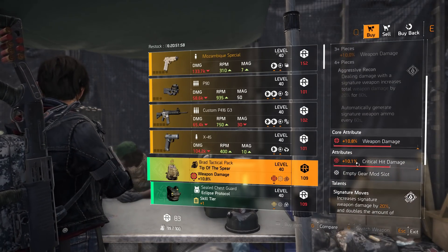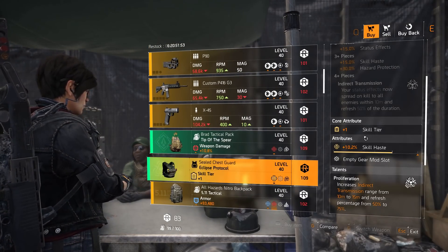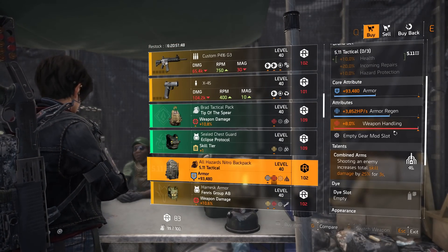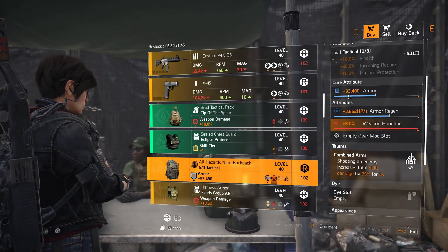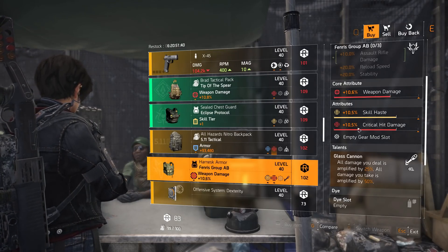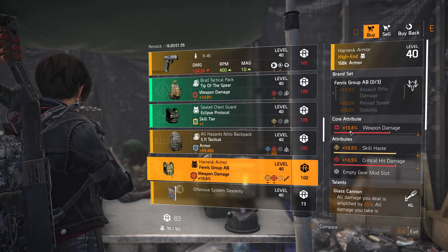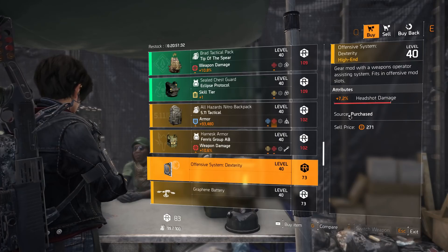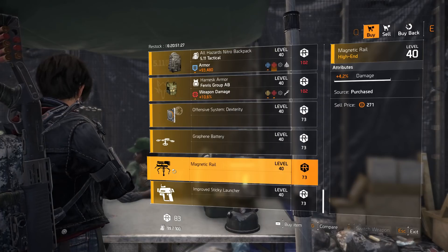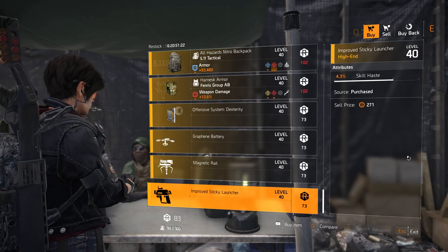X45 pistol with Salvage talent, 5% damage to armor, and 11% pistol damage. Tip of the Spear backpack with 10.8% weapon damage and 10.1% critical hit damage. Eclipse Protocol chest piece with plus one skill tier and 10.2% skill haste. 5.11 Tactical backpack with max star weapon handling and Combined Arms talent. Fenris Group chest piece with Glass Cannon talent, 10.5% crit damage, 10.5% skill haste, and 10.6% weapon damage. Mods: offensive system mod at 7.2% headshot damage, drone mod at 6.5% duration, turret mod at 4.2% damage, sticky bomb mod at 4.3% skill haste. That's DZ South.